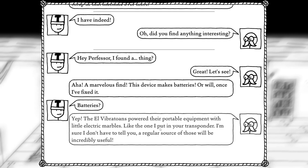Showing him the strange device. Hey professor, I found a thing! Great, let's see — marvelous find! This device makes batteries, or will once I fix it. Batteries! The El Vibrato ends powered their portable equipment with little electric marbles, like the one I put in your transponder. A regular source of those will be incredibly useful. Awesome!